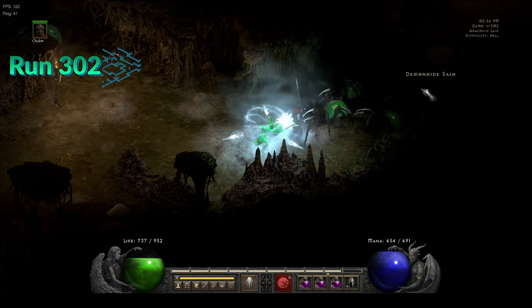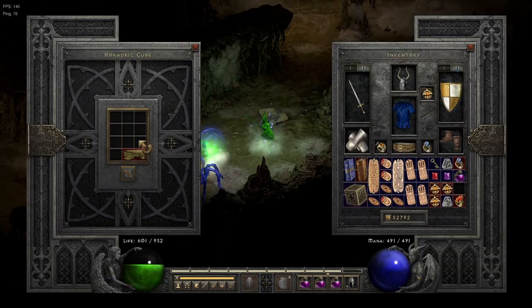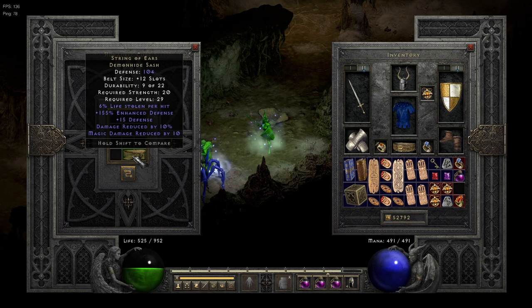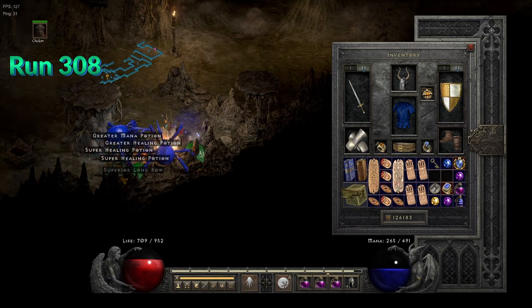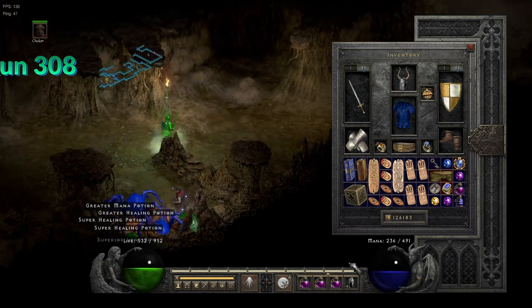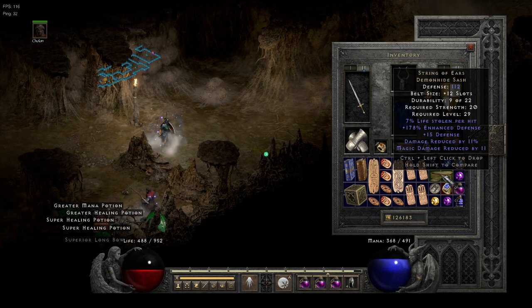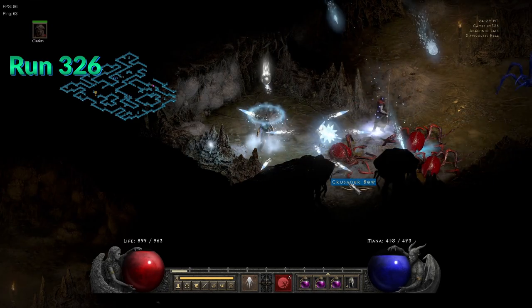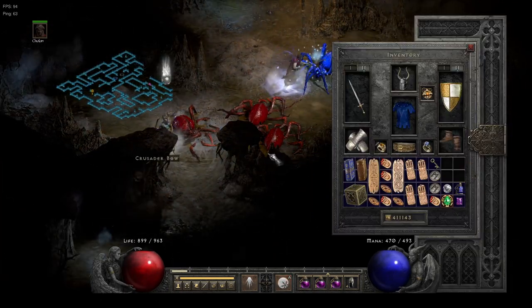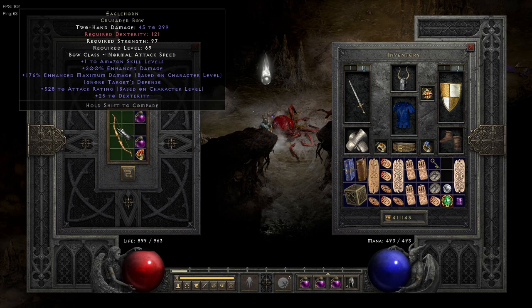And here they come — back to back in succession. One from the Cocoon with only 10% DR, and a second one from the pack, 11% DR. Super lucky this time. Unique Crusader Bow — it's a good option for bow zones early on until you get your Wind Force. This is Eagle Horn with decent max damage.